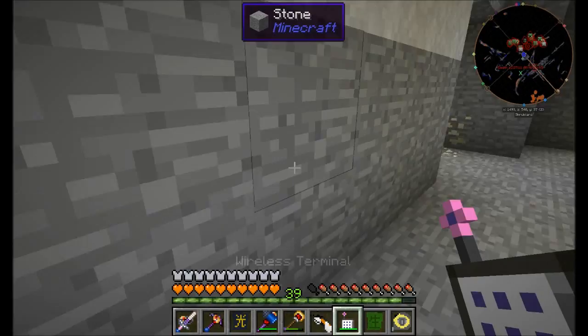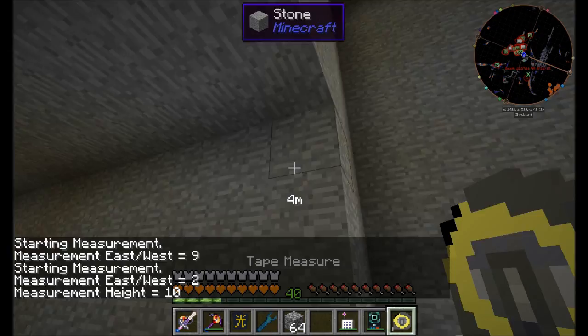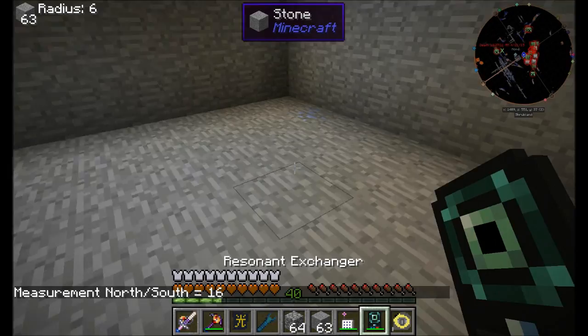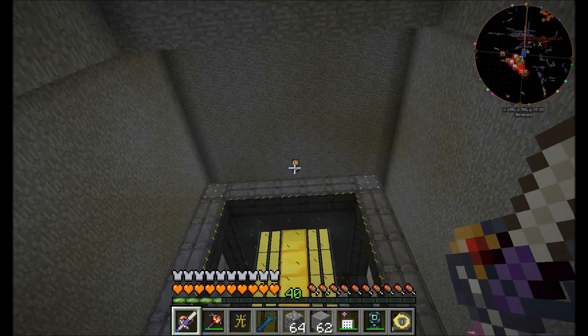And then we'll have some fun building a giant turbine which will power our base. 9x9x16 is what I said I needed. I just exchanged all the stuff around here for smoothstone to make it look a little bit nicer and cleaner. I do want to actually make this look really fancy, but for now I'm just getting the components built and then we'll pretty it up later.